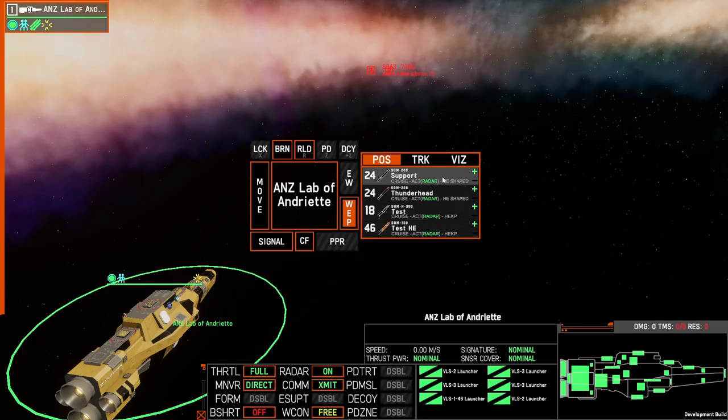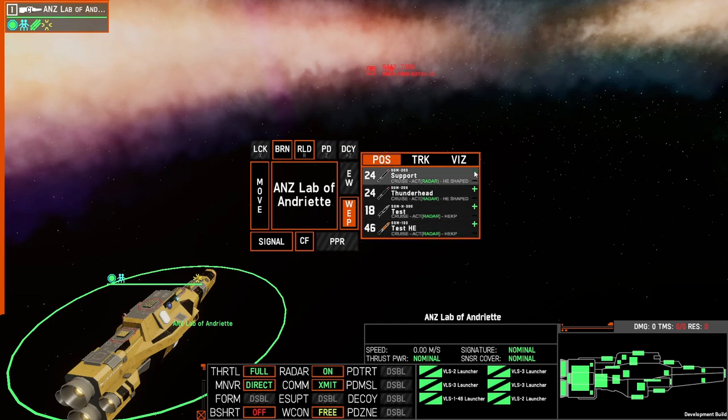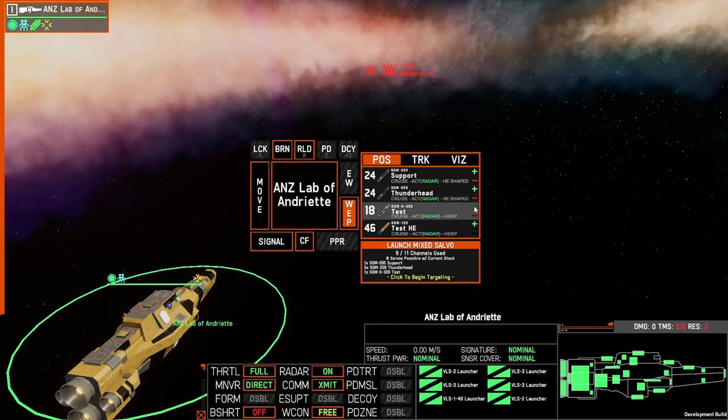You can create a salvo by adding at least one missile into it. Use the plus feature to add missiles and the minus to remove one. The order that you select the missiles in is the order they will be dispensed from the ship towards the target. This allows you to create salvos that have a support module at the beginning, a number of missiles in between, and maybe some support modules at the end — something described in the advanced tutorial.